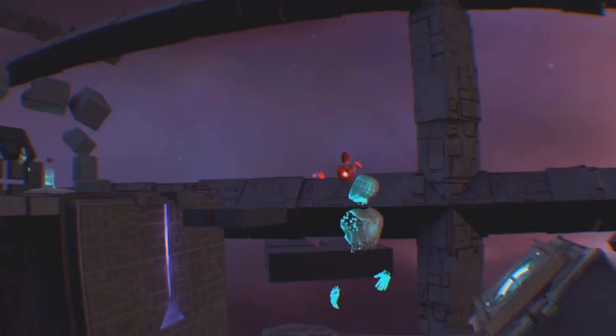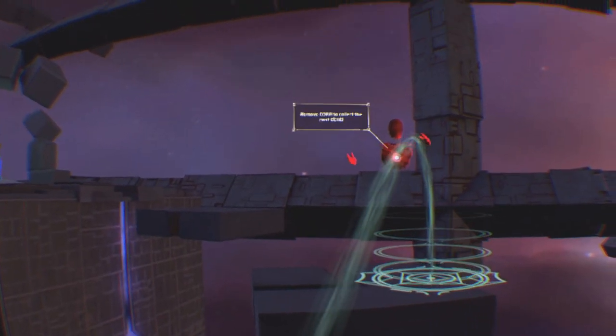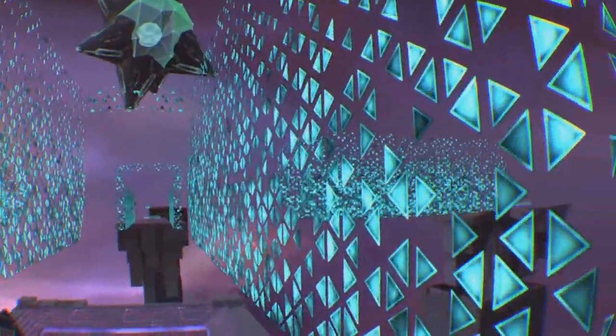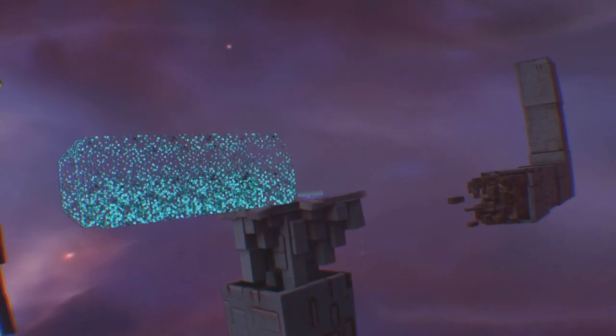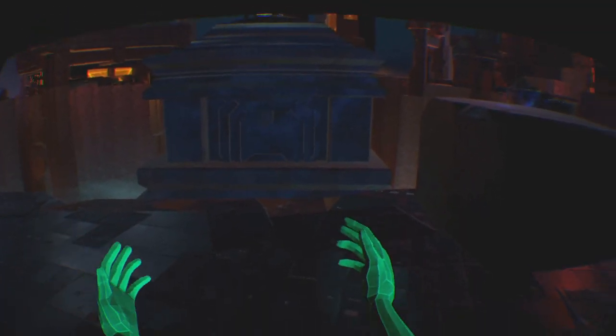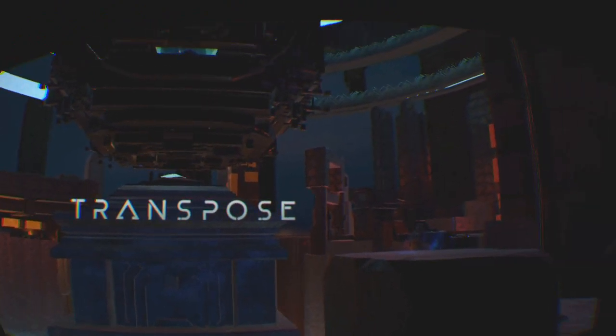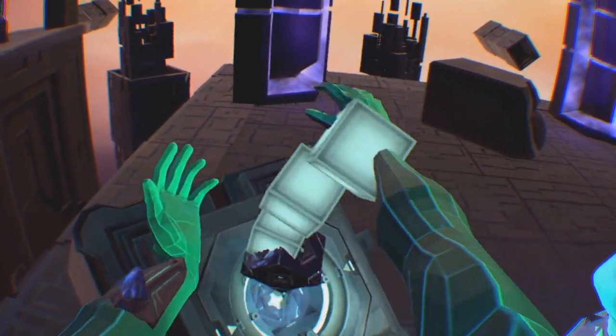To move around you can both free move and teleport. You will need to teleport at times though, as it allows you to cross wide gaps or reach high platforms. The game does only have snap turning, but unlike other games, it didn't really take me out of the world too much. The game is played with two move controllers that act as your arms, and the movement is incredibly realistic — they really do react as your own.